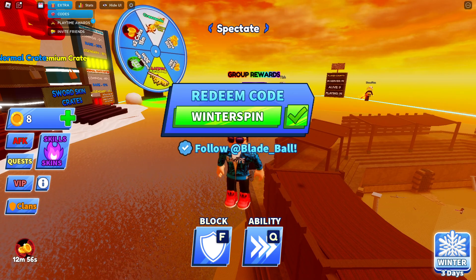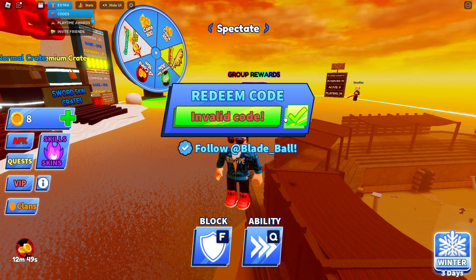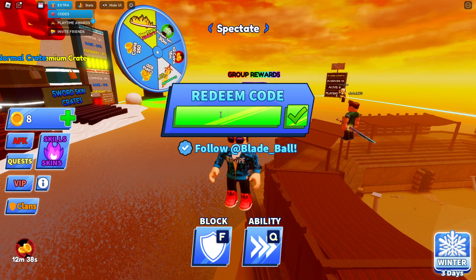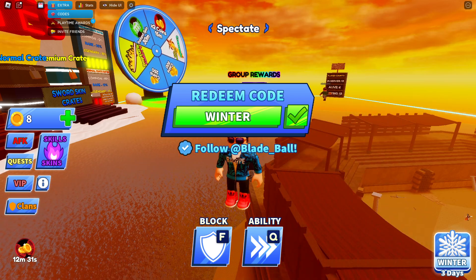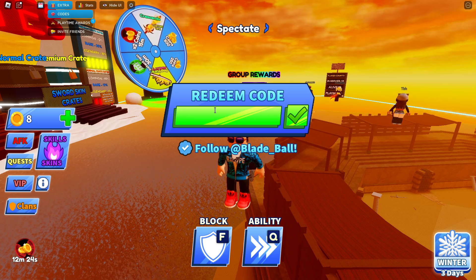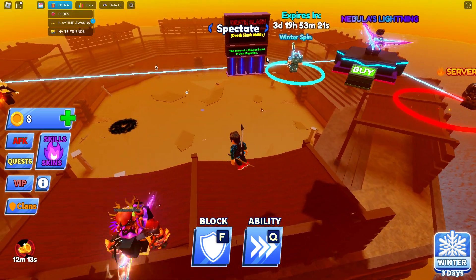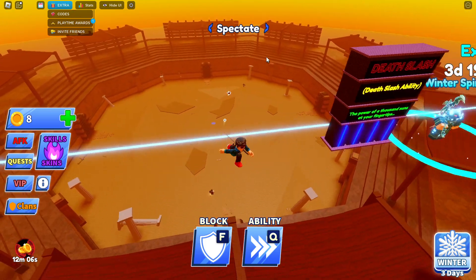This code is going to be WINTERSPIN — make sure you enter it in all capital letters. If we redeem this code — interesting. Maybe do not enter that code. WINTERSPIN. Am I spelling it wrong maybe? It doesn't say it's expired, it just says invalid. That's very, very weird. Maybe the code isn't working right now but maybe it will work in the future. This is actually a brand new winter code, so I have no idea why it's not working. Let me know in the comments if it works for you guys, because for me it's not working. I would try it again maybe in like a day or so.